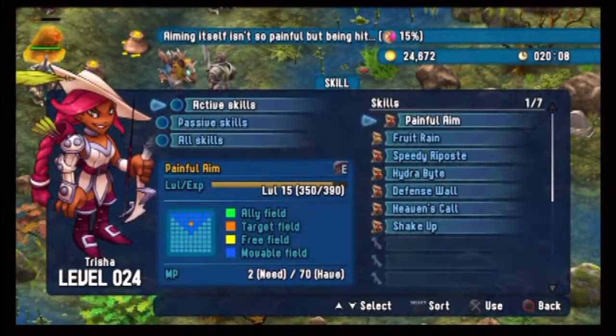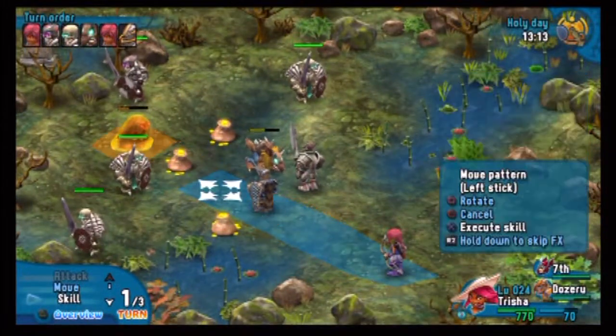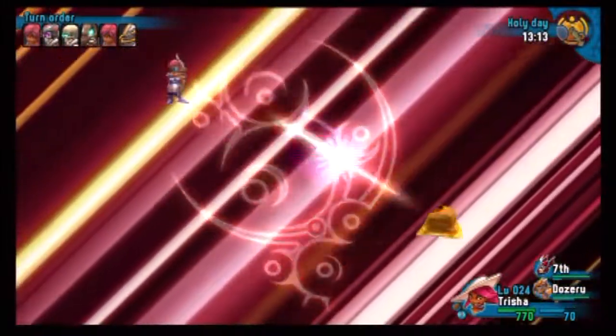Rainbow Pearls are the currency you earn when you defeat enemies, used to level up your different stats like strength and magic. You can go to PSN and pay six dollars to get 50,000 of those pearls for leveling up your characters. In addition, you also have special skills and abilities that you can earn through the game, and those have their own level-up bar — so the more you use them, the more powerful they become.